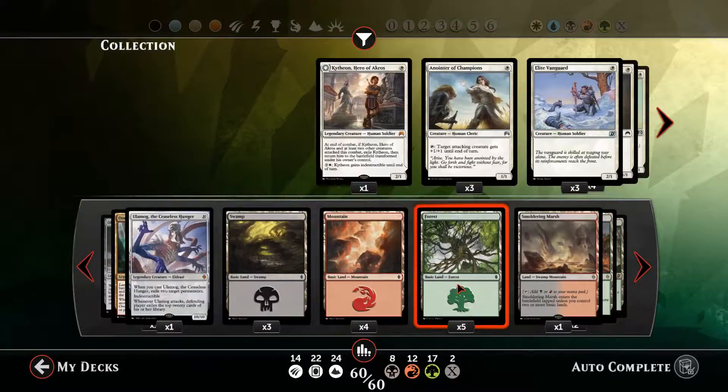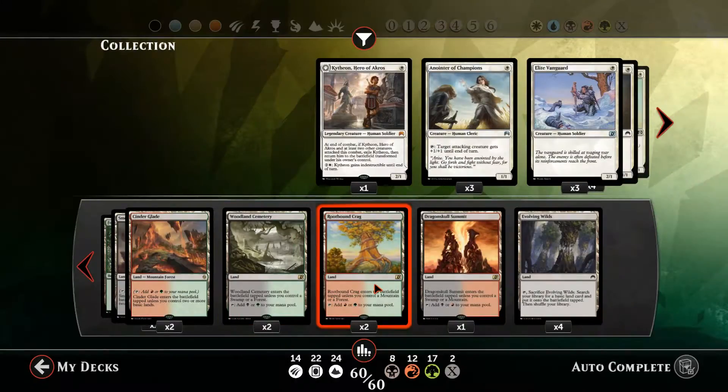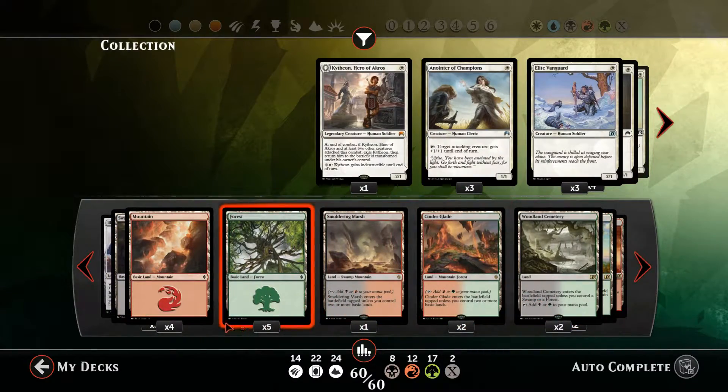In terms of the mana base we've got 3 Swamp, 4 Mountain, 5 Forest. We've got 1 Smouldering Marsh, 2 Cinderglades, 2 Woodland Cemeteries, 2 Rootbound Crags, 1 Dragonskull Summit and 4 Evolving Wilds. So that's the deck — let's go play some games.